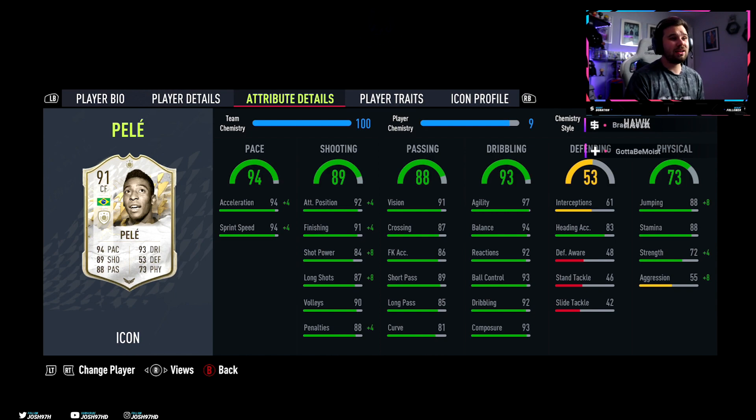Now the dribbling stats, and it is one of if not the best category on this card. 97 agility, 94 balance, 92 reactions, 93 ball control.